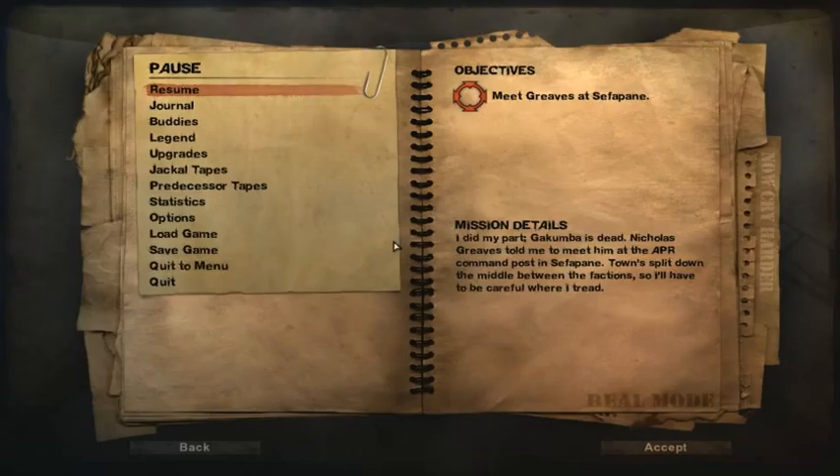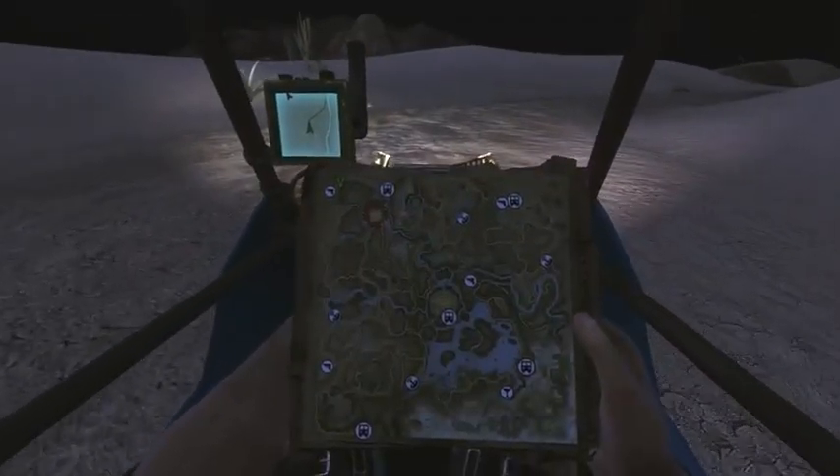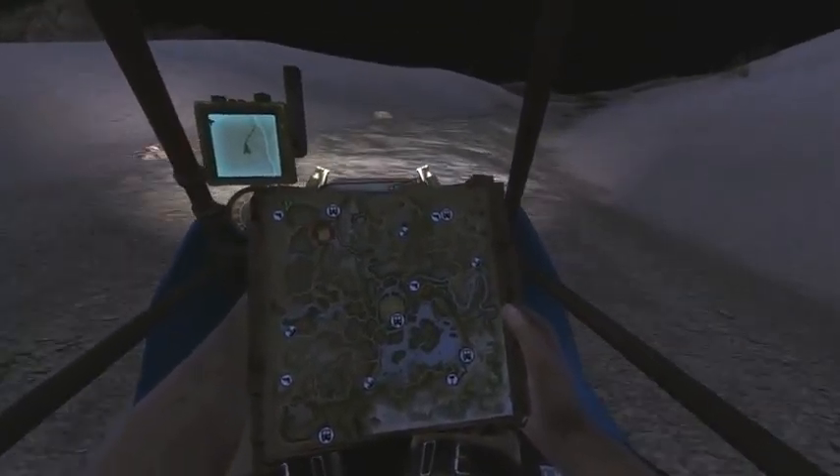So what's our objective again? I don't know, I'm not sure... press escape - what's my objective? Meet Greaves at... whatever that is... at the location marked on your map. Ok.